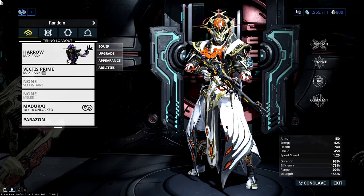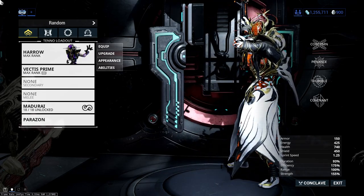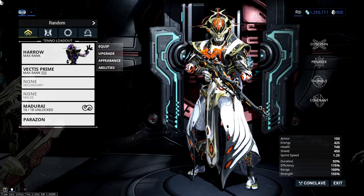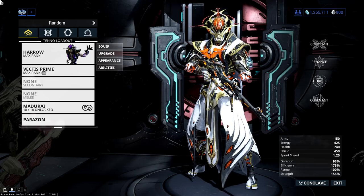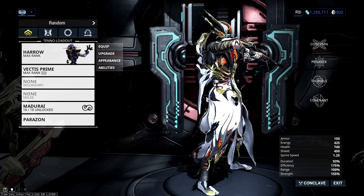Hey guys, today we're going to be looking at Harrow for our Eidolon 2020 guide. This rounds off our mainstream squad frames, and then in future videos maybe I'll have a look at some of the more offbeat DPS — we might go back to Ivara, look at Garuda maybe, and also Wisp — just to cover those, but yeah we're just running over Harrow today to complete the set.